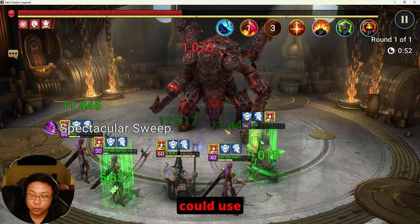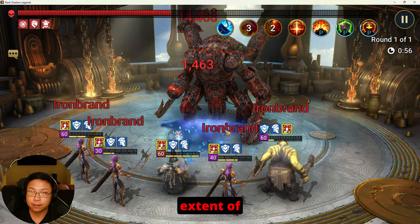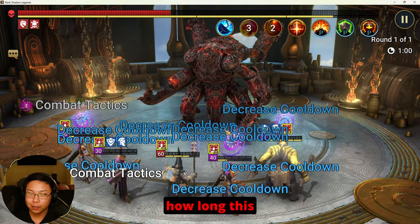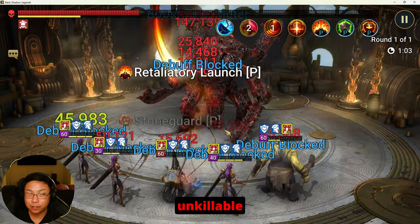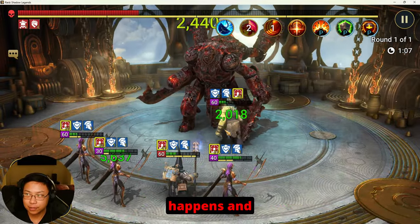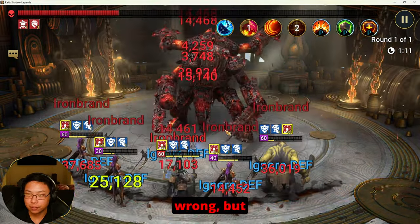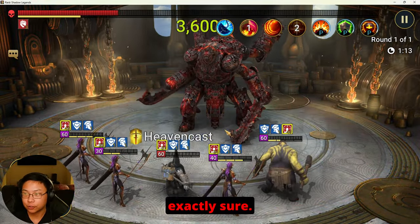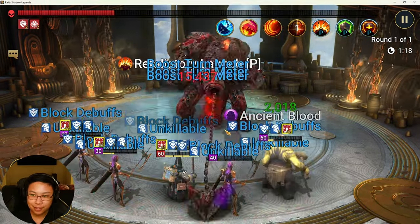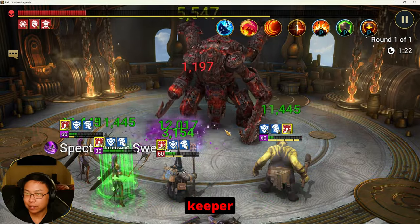I do think you could use another champion other than Geomancer, but I don't know what the extent of this build is or how long it will last. In my experience with a lot of unkillable teams, there is a point where something could go wrong. This is my first time running it so I can't say it's 100%.